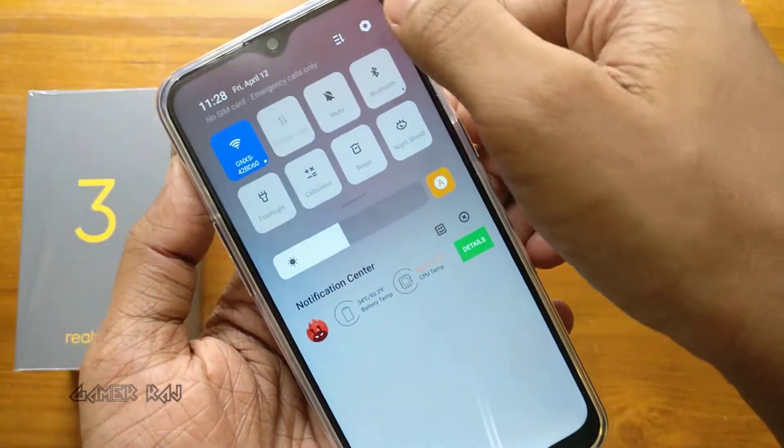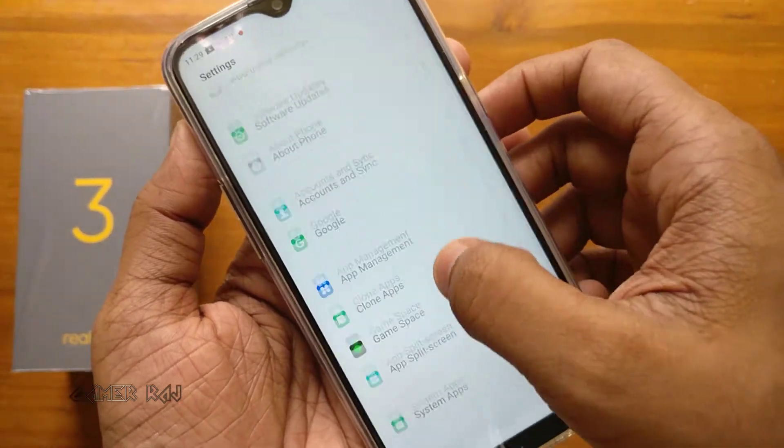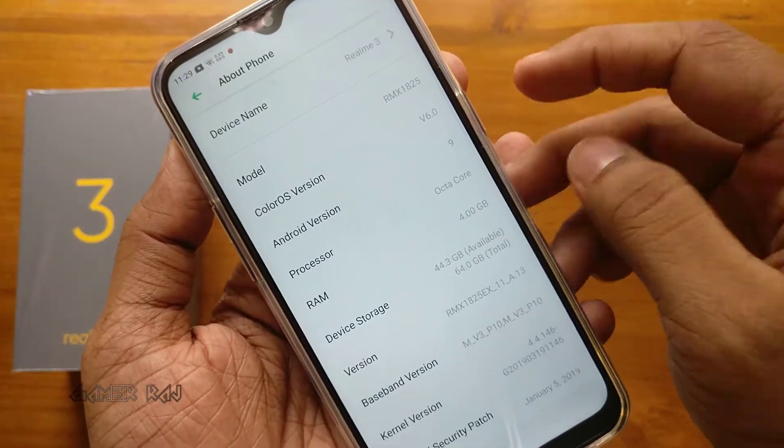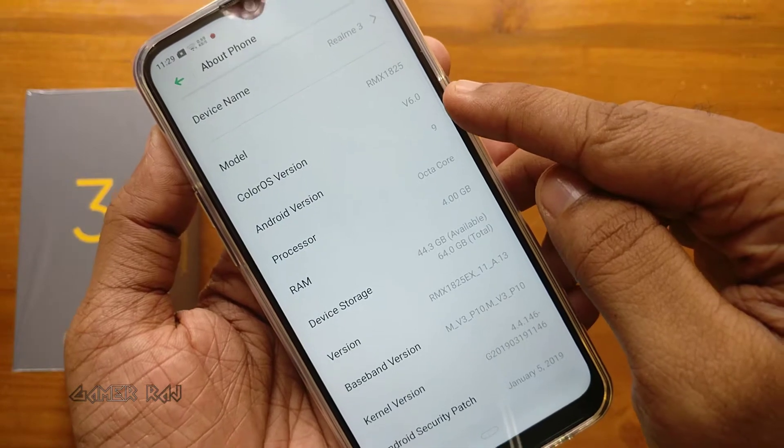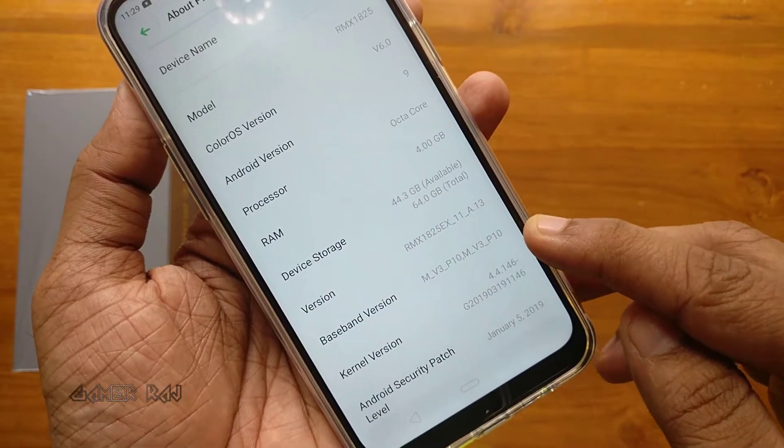First of all, let's check the device specs under the settings. It runs on Color OS 6 based on Android 9 Pie. It has an octa-core processor with 4GB RAM and 64GB storage.